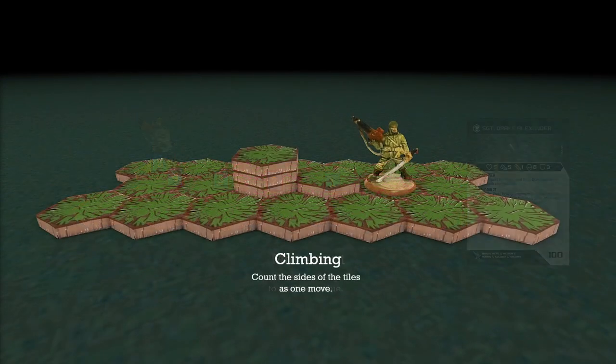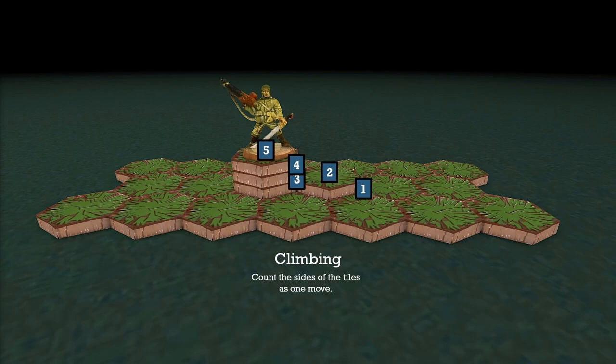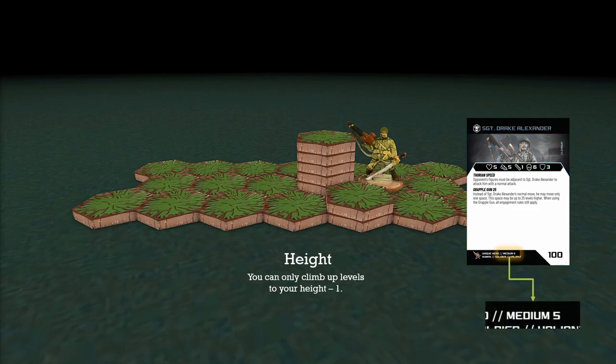There are some exceptions due to the 3D terrain. When moving to higher ground, you have to count the side of each level that you're going up as one space as well. So for Drake to get on top of a structure, he has to use his entire movement counting the sides of the levels. When descending, you don't have to do this — you can just jump off for one movement. Every character can only climb up levels equal to their height minus one. Drake has a height of five, so he cannot get on top of a stack of five tiles directly — he'd need to use an adjacent tile first and climb on the next turn.